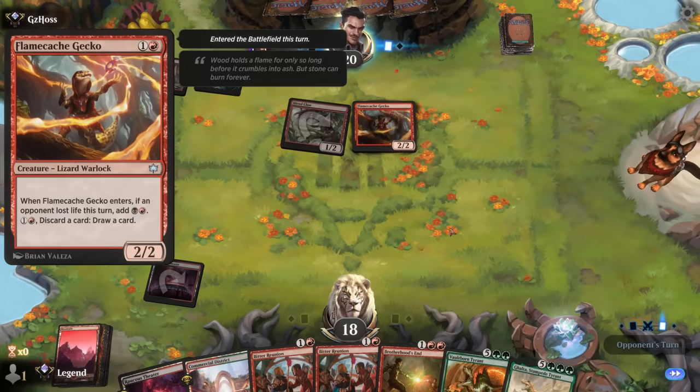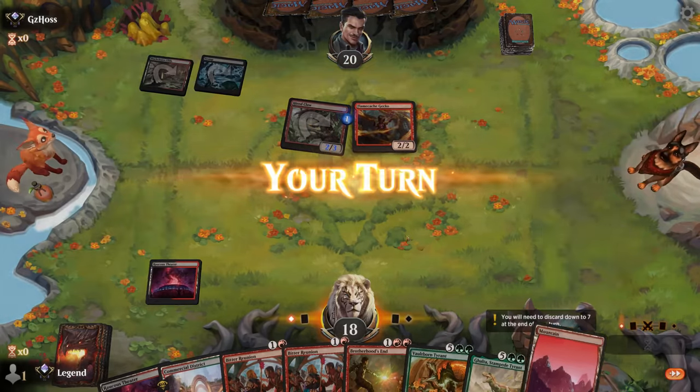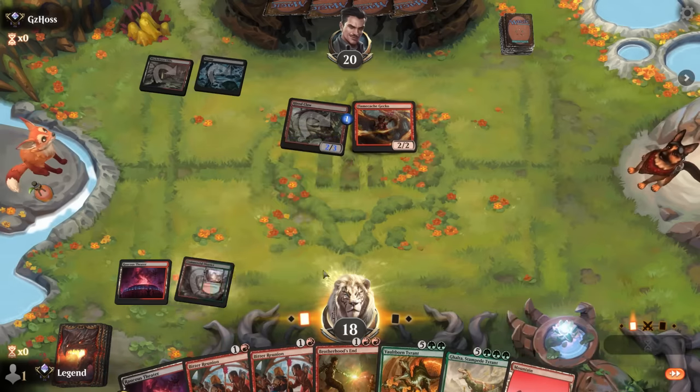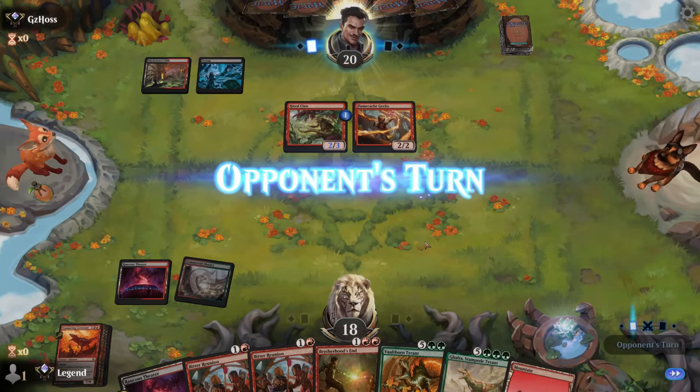Flame-Claw Gecko is off to a quick start, though it runs into our sweeper. Our opponent could get their Hardclaw above three toughness. I'll probably put Carnosaur in the graveyard, though it might incentivize them to pump Hardclaw to four toughness rather than playing more creatures. Maybe I keep it on top and discard it later with a Reunion — but I need to make sure this Brotherhood's End is successful.